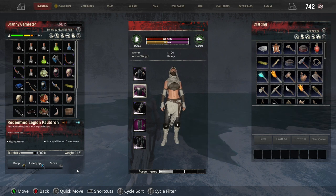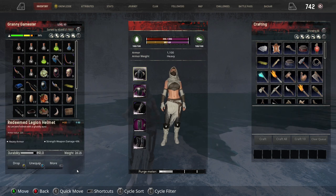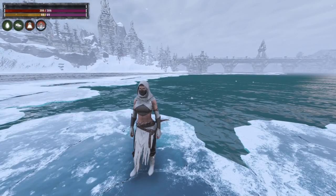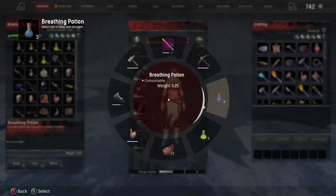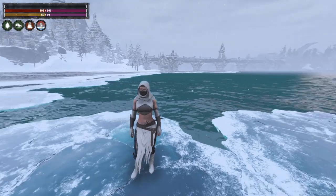I do have this as an Illusionary set, so she has got the Zamorian Thief set on, with the exception of the Redeemed Legion Tacit, which is not Illusionary at all. But this is the Redeemed Legion Silent Legion set. You will also want to have some breathing potions on you, so we are going to put these right here so we have them available.